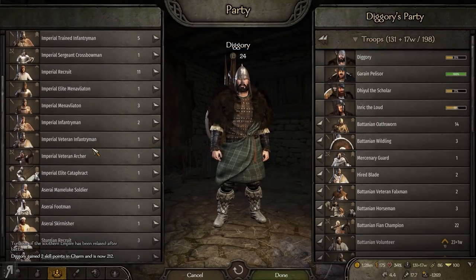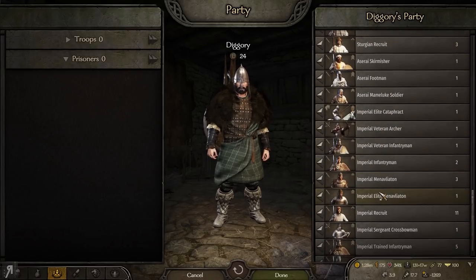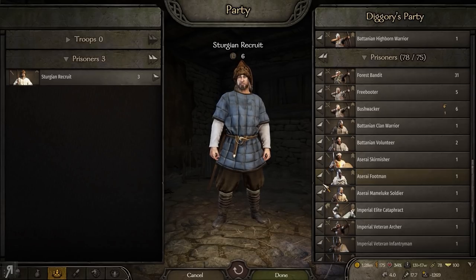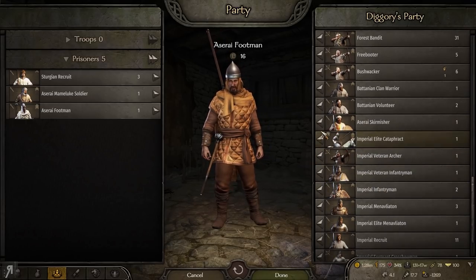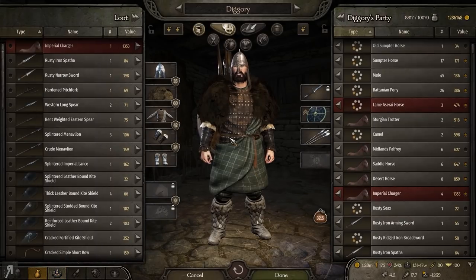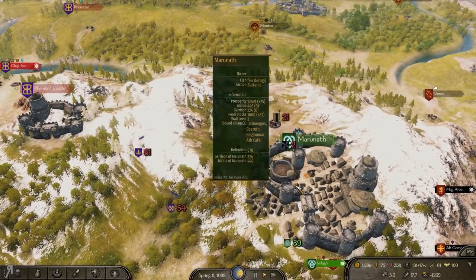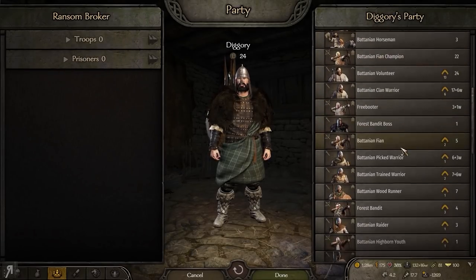I'm going to capture basically every single person here because I have the space. Let me get rid of a couple of lower-tier units — some Sturgians and some Aserai. I'm still over the limit by a little bit. Loads of imperial recruits I can get rid of. That was really nice — we prevented this village from being raided or destroyed, and we can now go in here and do a little bit of selling.